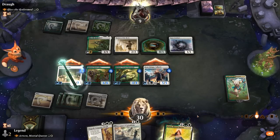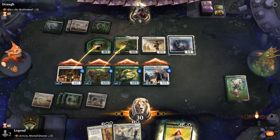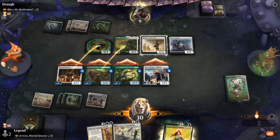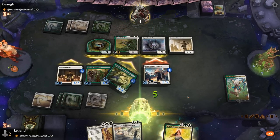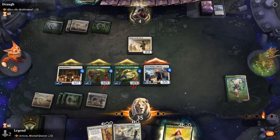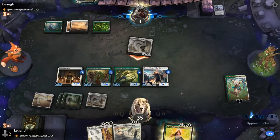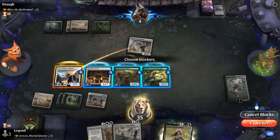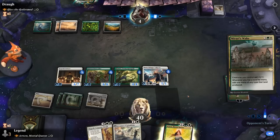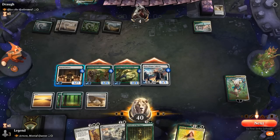It doesn't matter if the opponent has a million cards in hand when they're dead. Opponent has to block one more creature, falls to 4. We can't cast Arwen or Invasion since we're short on white mana. Opponent plays Mirari's Wake — but that just doubles their mana. We attack for the win. GGs.